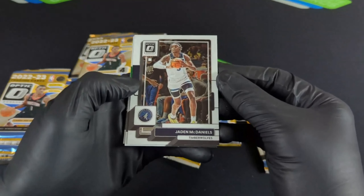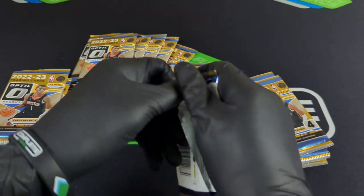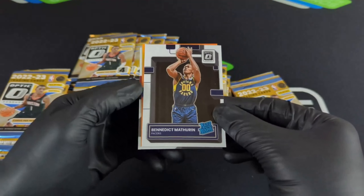All right, first pack — can we get it done? Jaden McDaniels, Horford dominators, Dejounte Murray, and Tim Hardaway. These cards look super clean, they do have the regular Donruss template as the background. Looks like we got something here — Josh Hart, Benedict Mathurin right there, is that a rated rookie? It is a rated rookie for the Warriors! Also Patrick Baldwin Jr. with the orange, 11 out of 199. Danny Green as well.